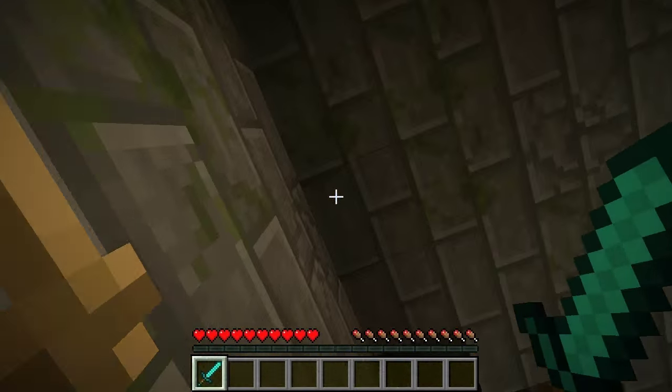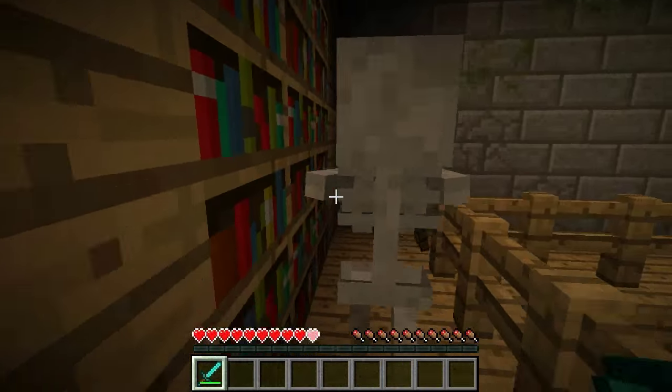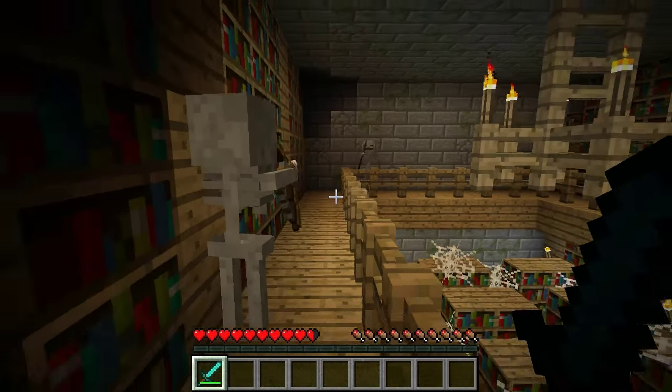In the 1.9 update you can find 128 strongholds per world, whereas it used to be three, so they're really common now.